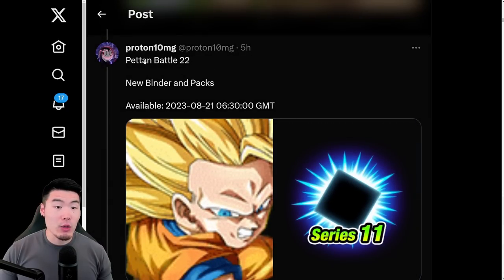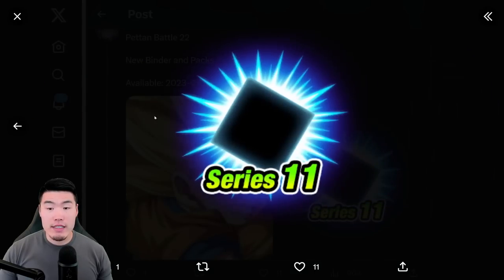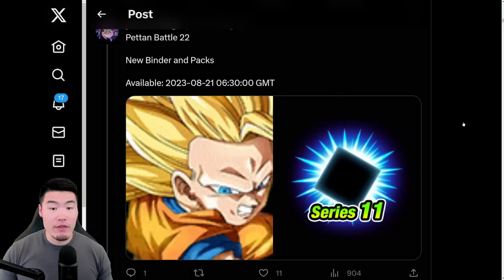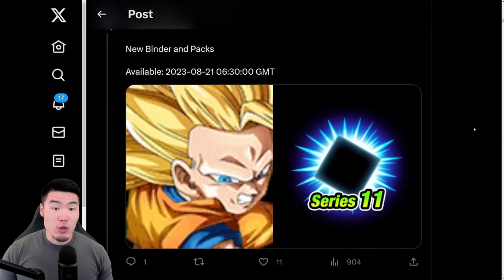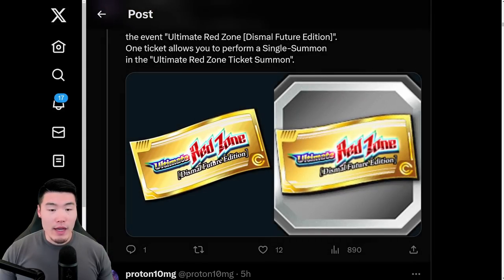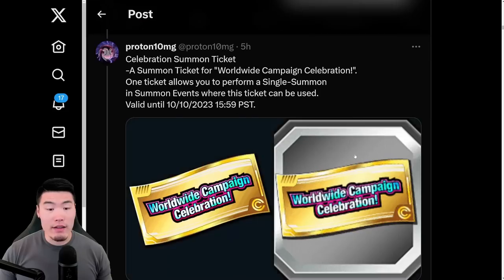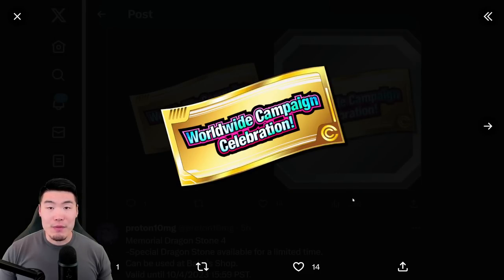We have a new Peton Battle — Peton Battle number 22. We got a new binder icon as well as a new card pack, Series 11, and that's dropping on the 21st. We also have the new Dismal Future Edition Ultimate Red Zone ticket and a worldwide celebration ticket, which you always love to see, and these can be purchased for those Memorial Dragonstones.